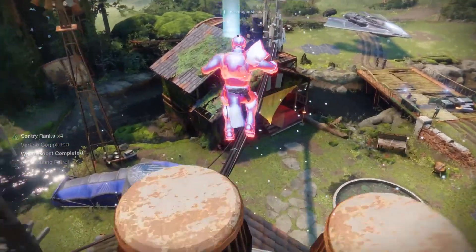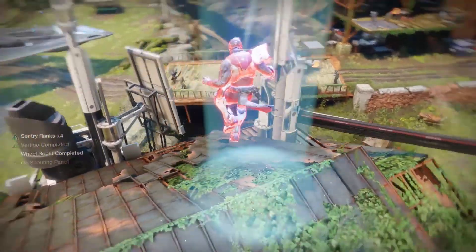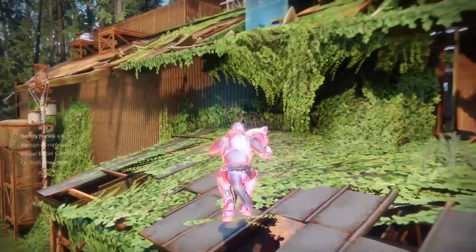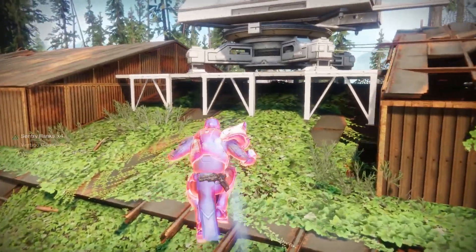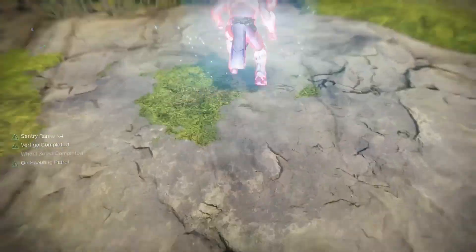You're going to want to be careful because the next checkpoint is going to be at the wheel on the wheelhouse — if you fall you will die jumping from the dome. The next one is going to be on the bridge where the pedestrians are walking, and then the one after that is going to be in the hole in the roof of the shipwrecked building.